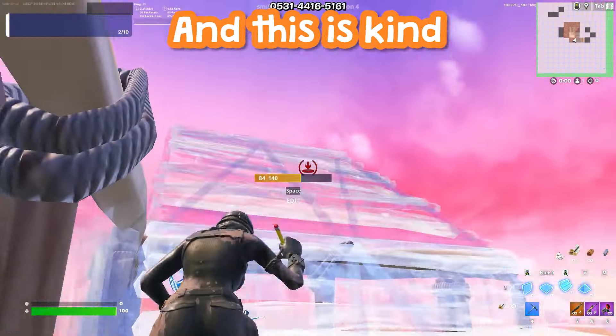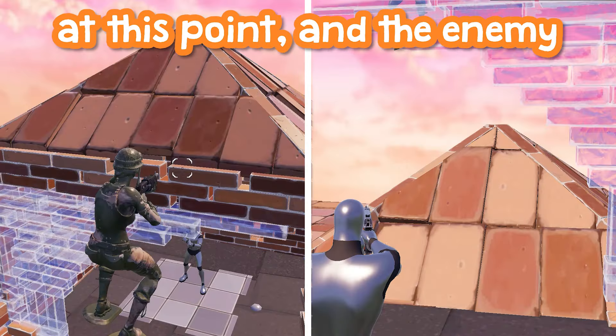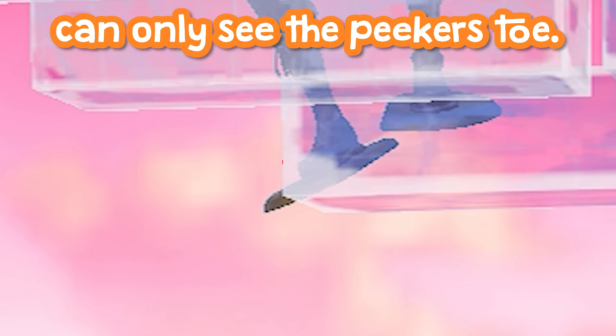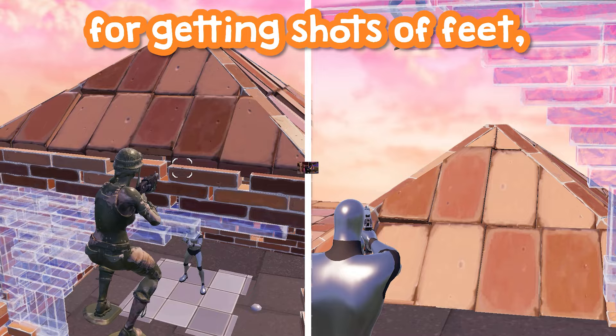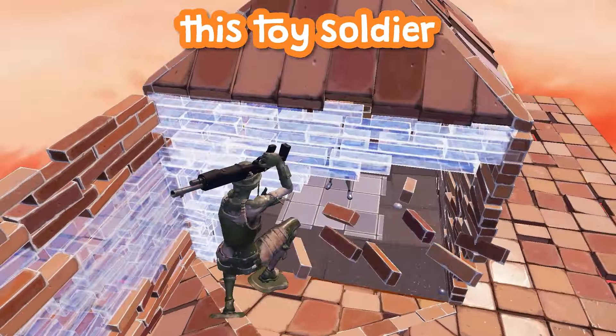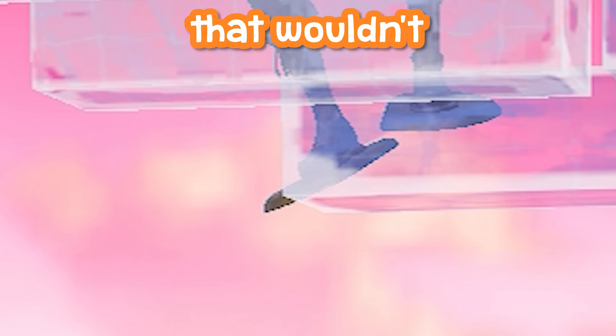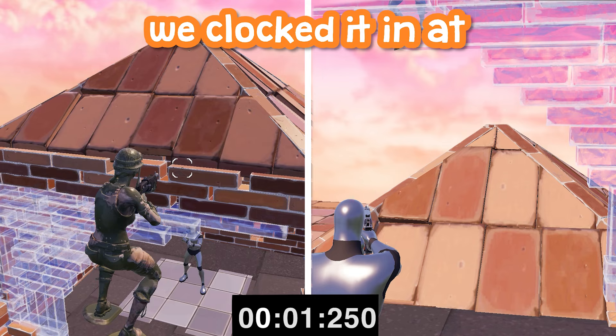That's still a long time, and it's kind of laughable — the peeker has a full kill shot at this point and the enemy can only see the peeker's toe. So unless your enemy has a thing for getting shots of feet, you'll probably be safe. And this toy soldier skin has plastic on its boot that wouldn't even be on a regular skin, so it's even safer than what we clocked it in at.